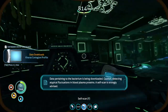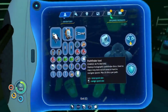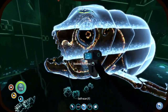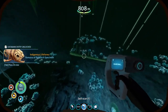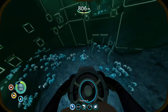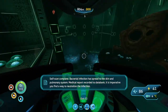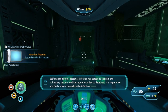Data pertaining to the bacterium is being downloaded. Caution — detecting atypical fluctuations in blood plasma proteins. A self-scan is fully advised. Yes, I already know I'm infected, okay. Get all of this big thing. A self-scan. Bacterial infection has spread to the skin and pulmonary system. Medical report recorded to data bank.